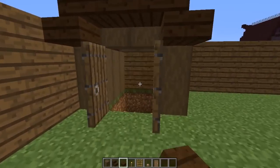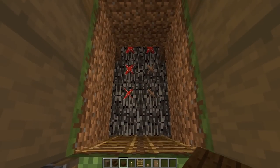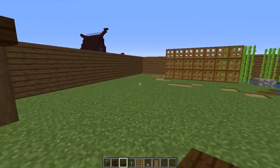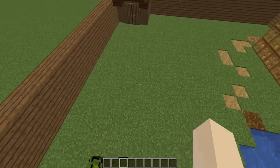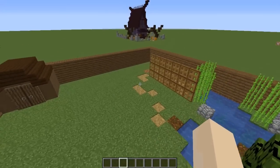I made a really simple roof and used some spruce trapdoors for my doors, because I think they're the most rustic-looking doors, and I think garden sheds can sometimes look really old and worn like that.